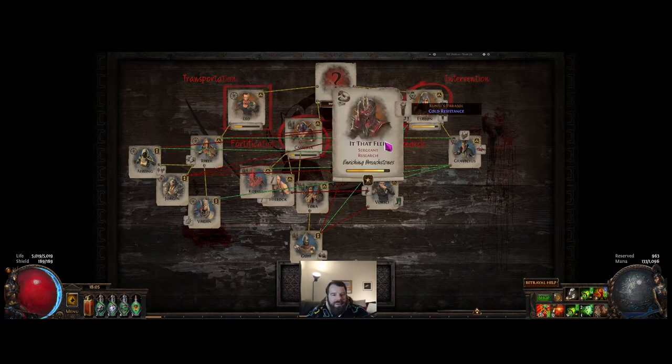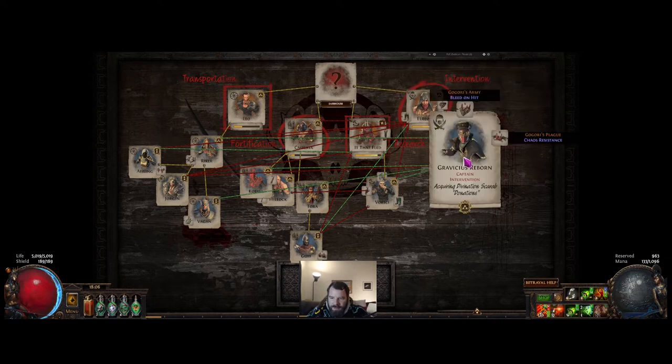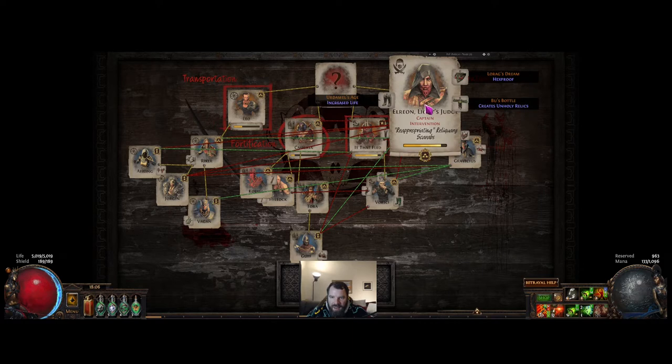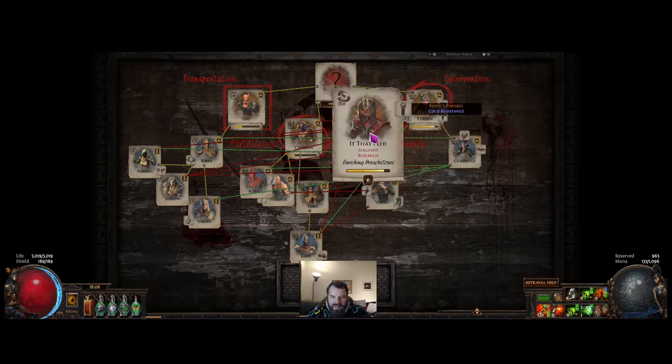The objective here is that I want to get as many scarabs as possible through the intervention mechanic, through the intervention house. I want to get lots of white sockets with Verici and I want to upgrade a lot of breach zones with It That Fled. So research and intervention are the two safe houses I need to be running a lot of. On my board I've only got two people in each — Elrion and Gravicious — because they are giving me divination card scarabs and unique scarabs, and It That Fled and Verici in research, which is a pretty standard combo.